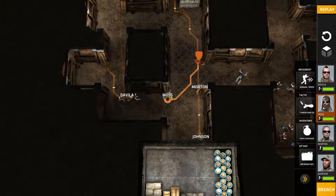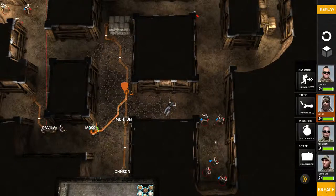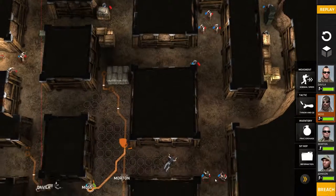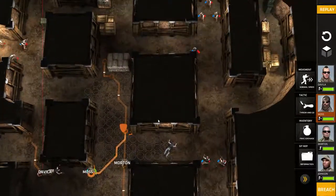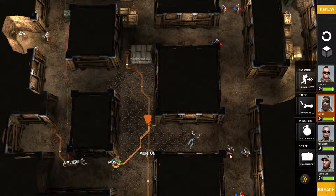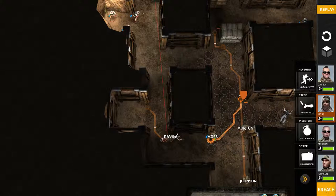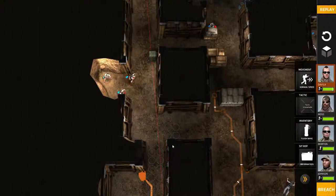It's Moss — perhaps he will be able to throw it in there. That would be really, really good. But I don't know until I get him up there. Let's just hope these guys aren't too alert. Davila has taken a little bit of damage, but not too bad.